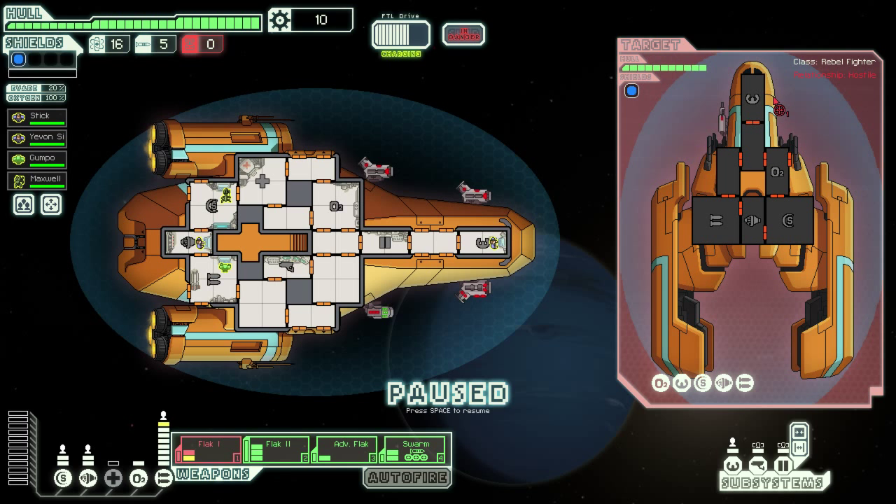That includes off of the ship. One other special consideration for flak is that, unlike lasers, flak can be shot down by regular defense drones, which lasers cannot. So flak is slow-moving projectiles that can be shot down by defense drones, but otherwise mostly works the same way as lasers do.